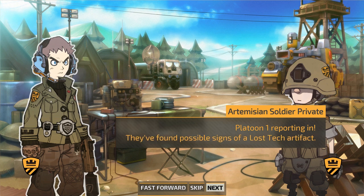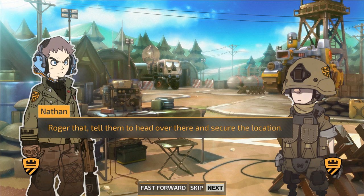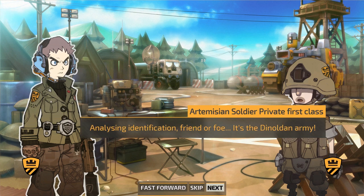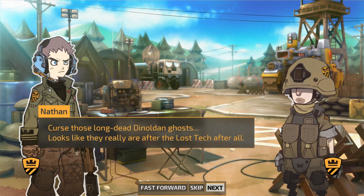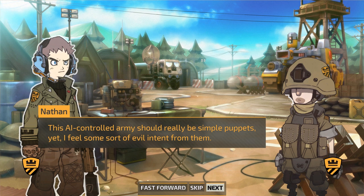Platoon 1 reporting in — they found possible signs of a Lost Tech artifact. Is it the Forbidden Alps? Affirmative, sir. Roger that — tell them to head over there and secure the location. Sir, yes, sir. Detecting unidentified units headed towards us. It's the Denoldan army! Battle stations! Deploy our remaining forces in defensive formation! Curse those long-dead Denoldan ghosts — looks like they really are after the Lost Tech after all. I have a bad feeling about this. Wolfram, where are you when we need you most?